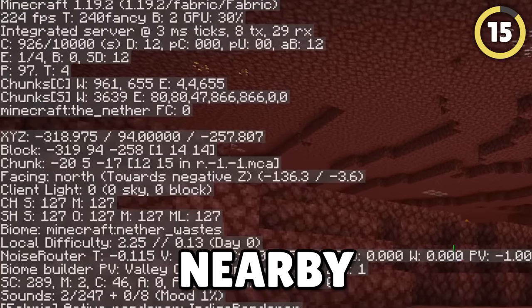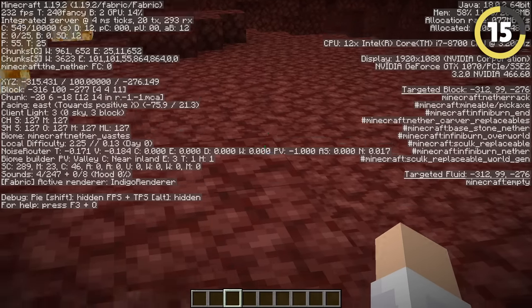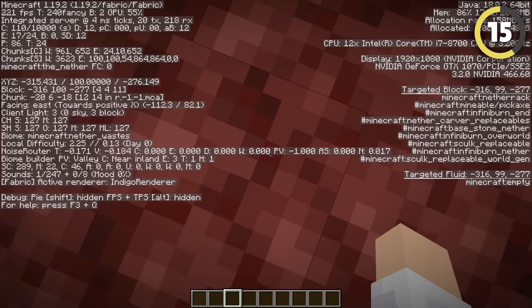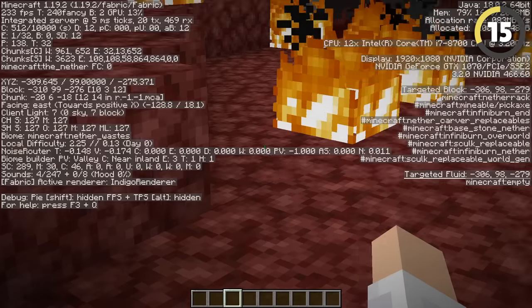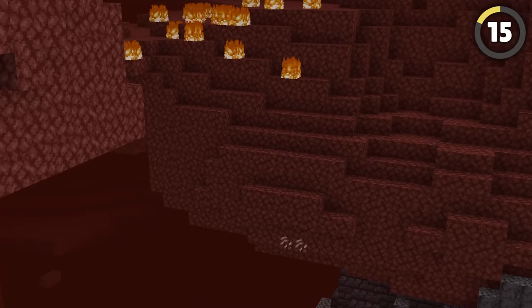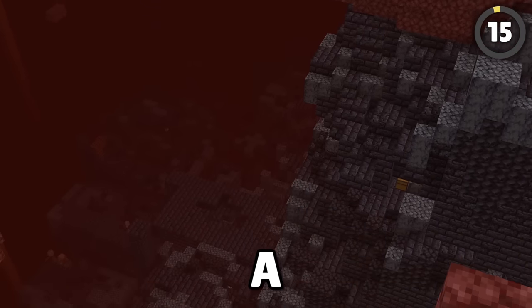Press F3 to know if there's a bastion nearby like a pro. The debug screen shows how many entities are on screen, including entities hidden behind walls. If you make your FOV really small and look around in the Nether, a high number of entities clustered together will probably be a bastion.